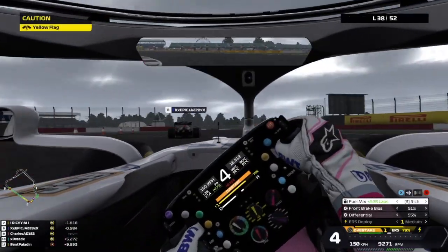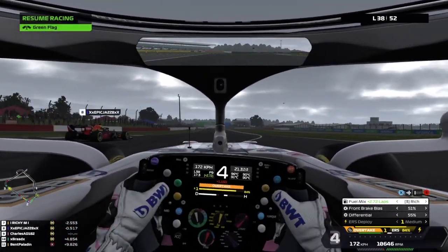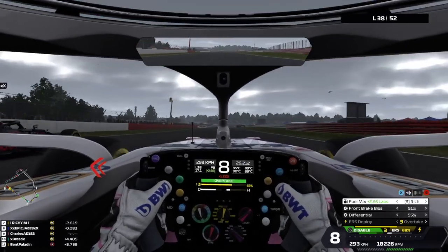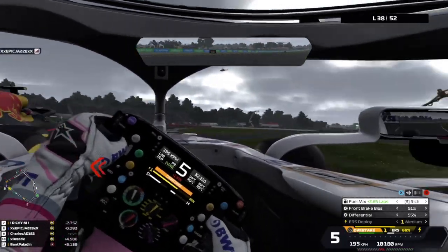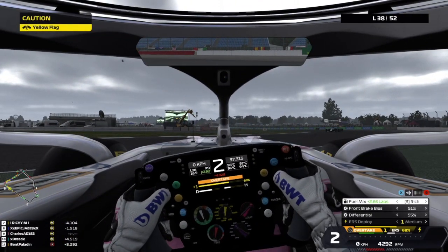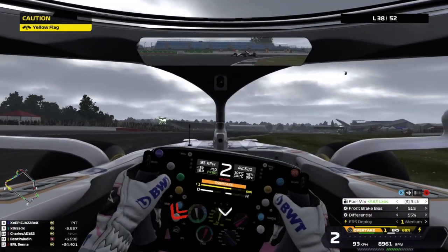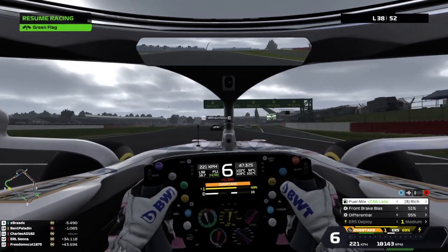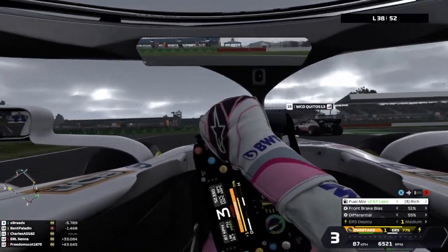On lap 38 we're catching a Red Bull. Rich mode, overtake, DRS — warp speed Mr. Scott! Going on the inside — and what just happened? Is it possible he didn't see me? The car is pink, I don't think I blend into the environment. Now I'm back to P11 with still 14 laps to go.